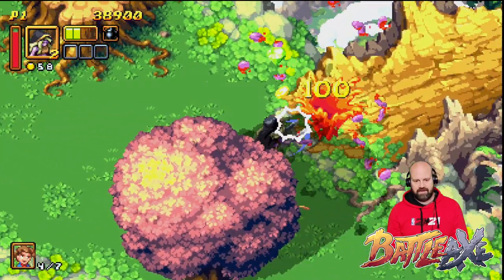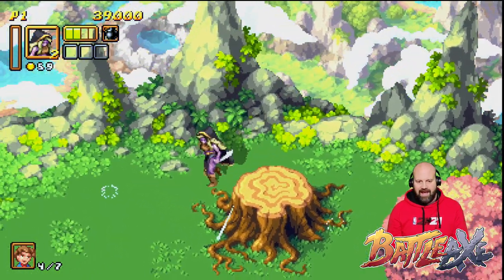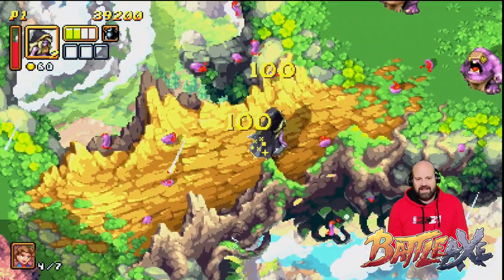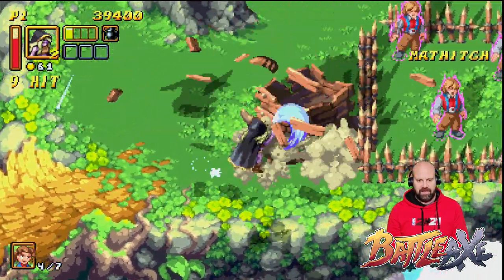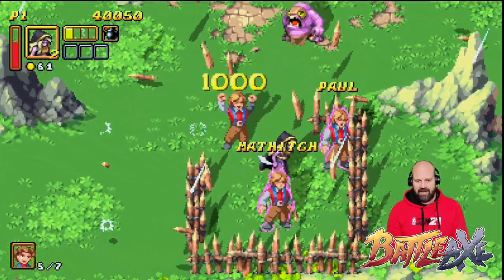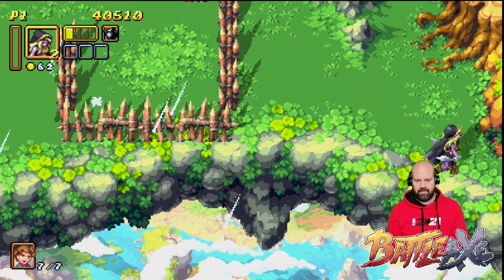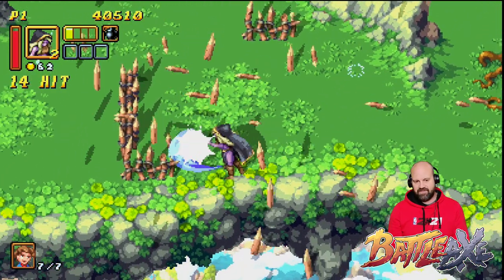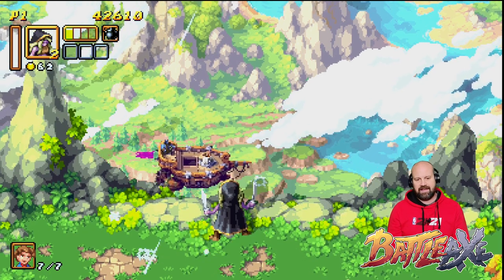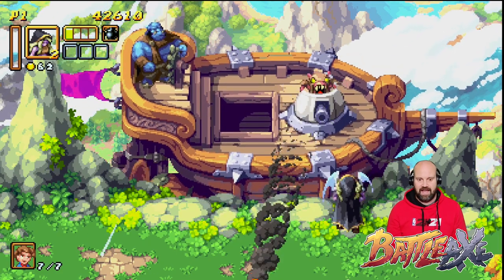Feels so good. They achieved so much with the visuals here. With hack and slashes, it's all about how the enemies react to your attacks that makes it feel weighty and satisfying. When you get a couple of hits — like when I'm attacking those towers — there is that real feeling of weight to your attack because you're doing two or three attacks to the enemy. Like here, when I'm attacking these fences, they need a couple of hits, and that's what gives a beat-em-up or a hack and slash that feeling of making a real connection to the enemies on screen.